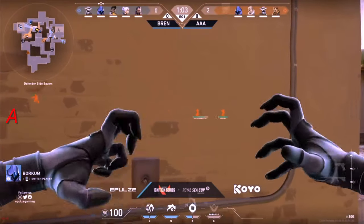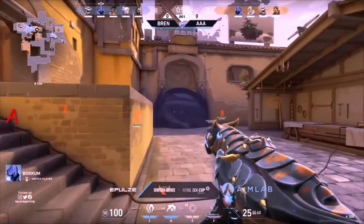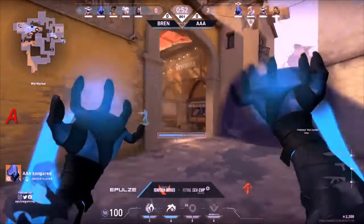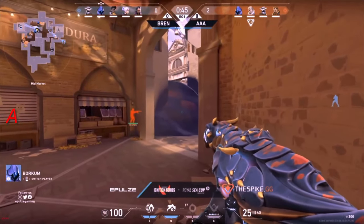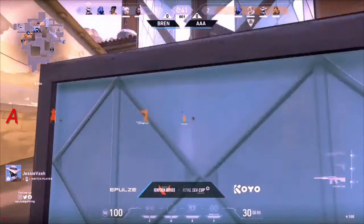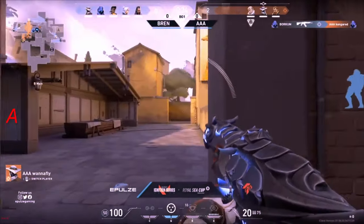Spike is still going to be all the way there in B lobby — that's something AAA has to keep in mind. They're already going to go and fetch it here. Kongred is going to be teleporting across the tripwire, giving him a little bit of stealthiness. But his opposite number does know what is up — he's going to be all the way in market watching the angle. There's not going to be any more dark cover. He's going to be able to spot him out.